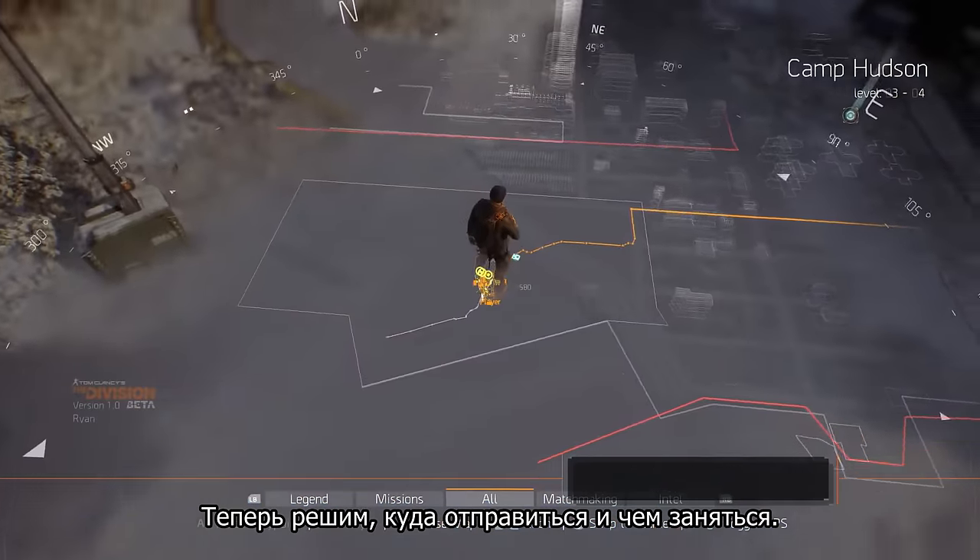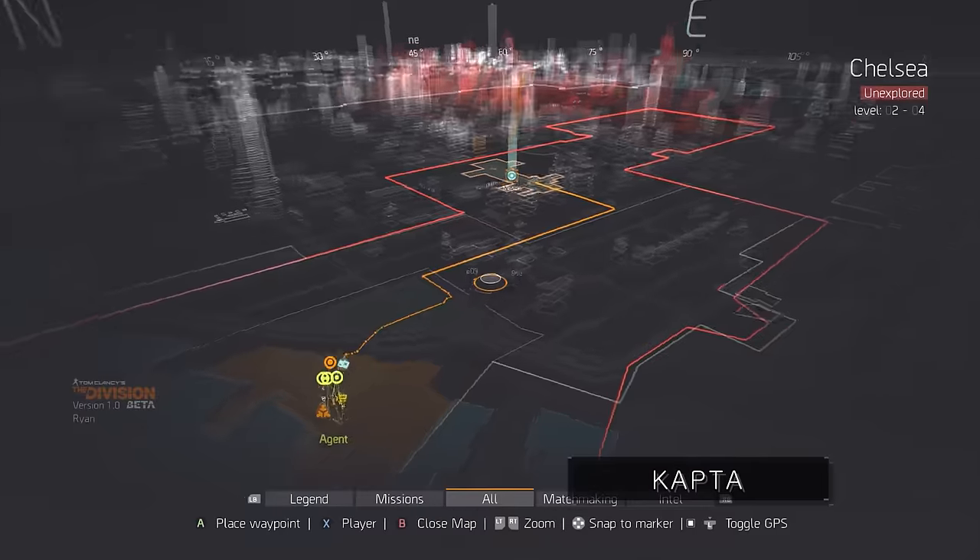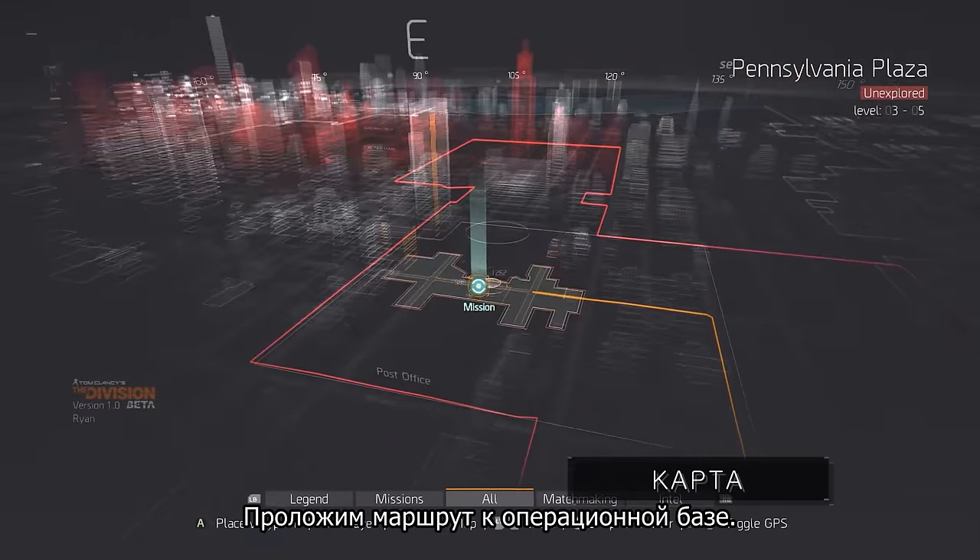Now you should decide where you want to go and what you want to do. For this you can use the mega map. Let's set a waypoint towards the Base of Operations.